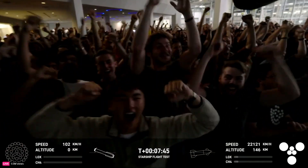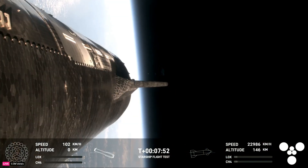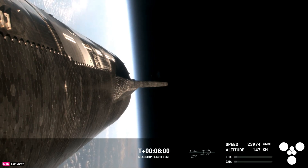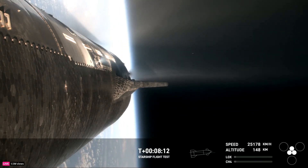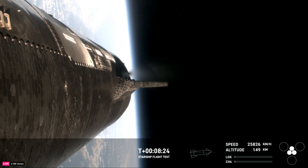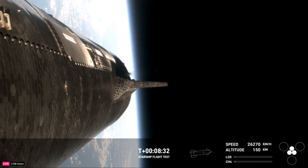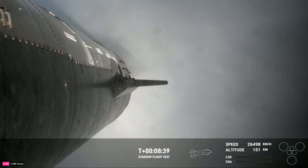Congratulations to the SpaceX team! Ship has entered terminal guidance. That was absolutely incredible — the first successful splashdown of the Super Heavy booster. We loved seeing it tip over into the water before losing that footage. The next milestone is coming up in under a minute: ship is going to shut off its Raptor engines. Which we see right there. Right now we are under power with just the three center Raptor engines. Those have also successfully come off.